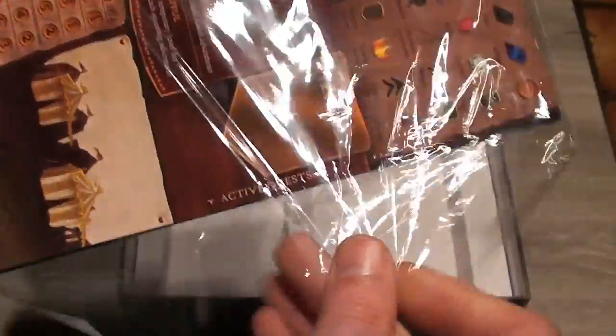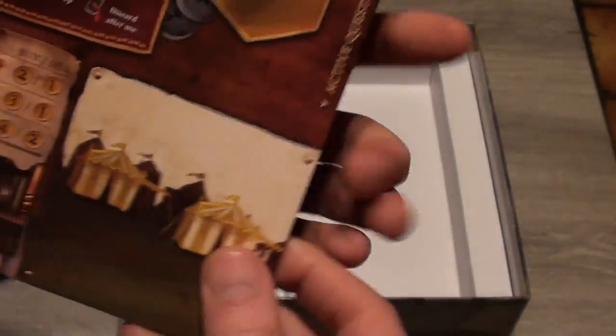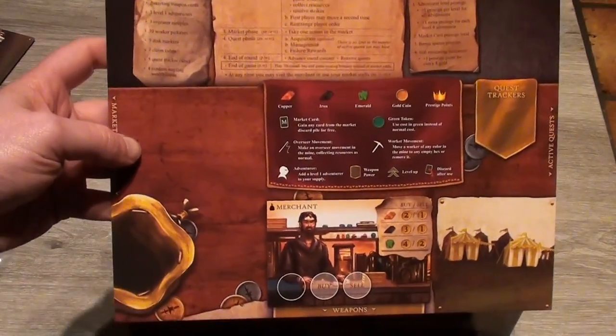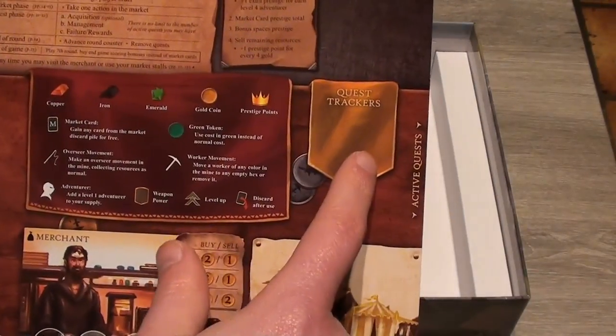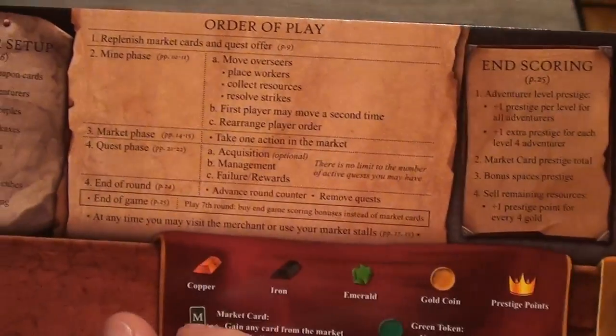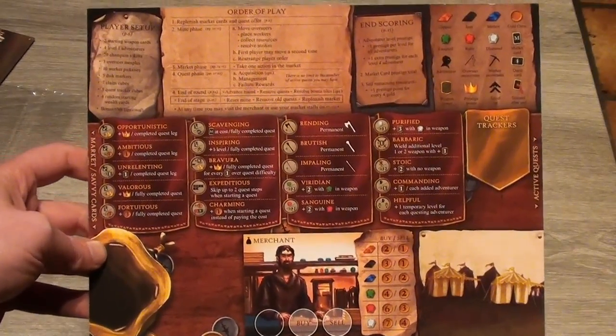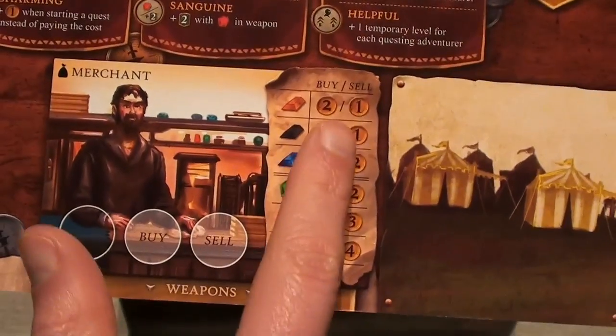Here in this plastic everything is put away nicely. We have the player boards, which have two sides. This side is for the normal game — you have the merchant, space for your money, quest trackers, an overview of the order of play, setup, and end scoring. On the epic game side there is much more information, covering special abilities your adventurers can get and additional buying and selling of resources.